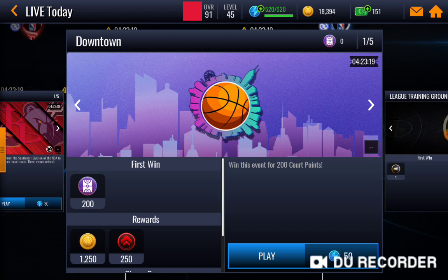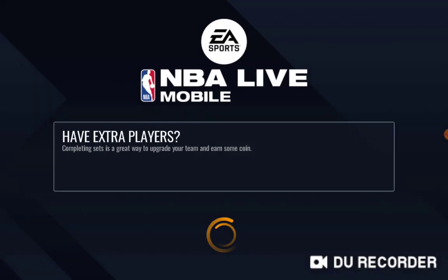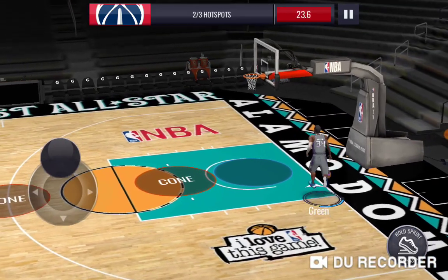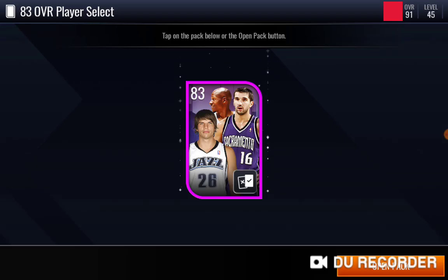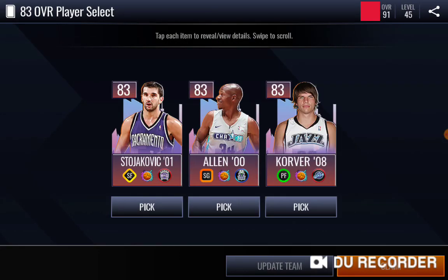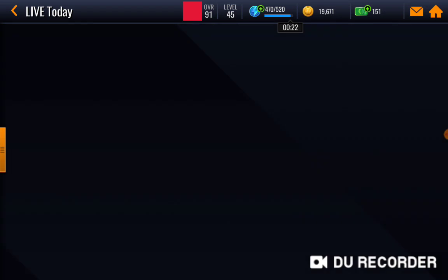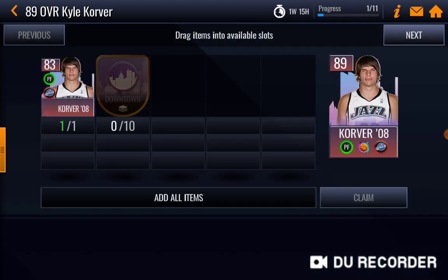Let me show you — you get the best player from right now. I'm going to use my Jet Green. You get to a 304 player. I told you I'm going for the Kyle Cole for the Downtown, so I'm going for the Kyle Cole. You go to sets, you put in your Kyle Cole right here, and now you need 10 collectibles to get the 89 overall Kyle Cole.